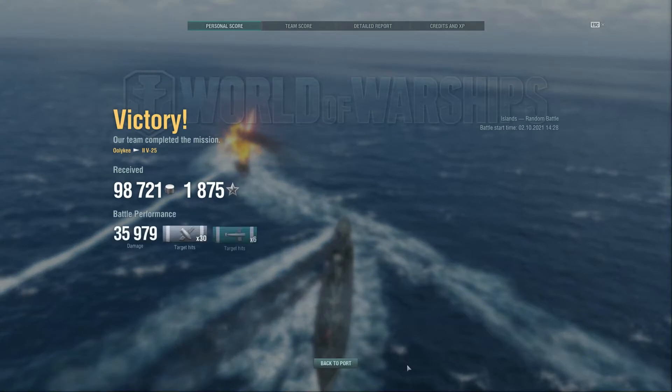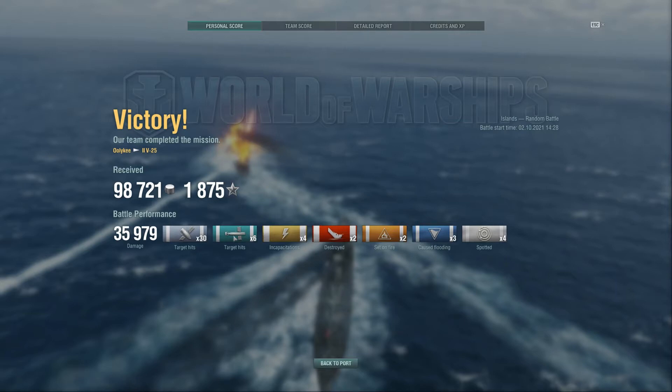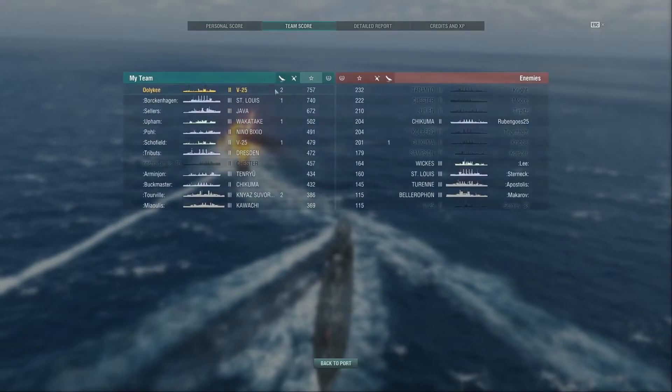After the battle we got almost 100,000 credits - that's a lot. 1,875 experience - I think that's decent. We had six torpedo hits altogether, two enemy ships destroyed, incapacitations meaning we damaged their engines, and three floodings with these six torpedoes. This wasn't a bad match - my first match with this ship. We are first on the list. Nostradamus rushed - that's a problem. Ruben Goes played pretty well because he didn't die. Gergiev rushed as well, last on the other side. We played pretty well.